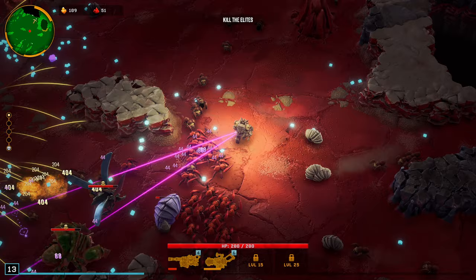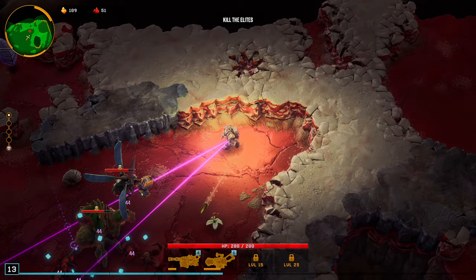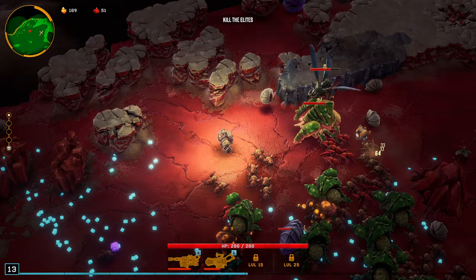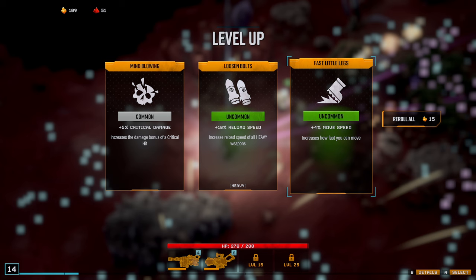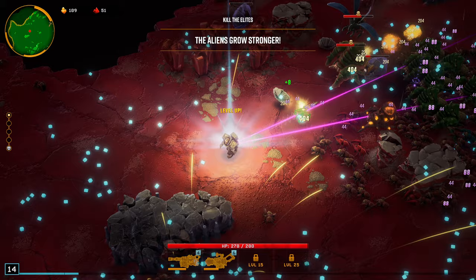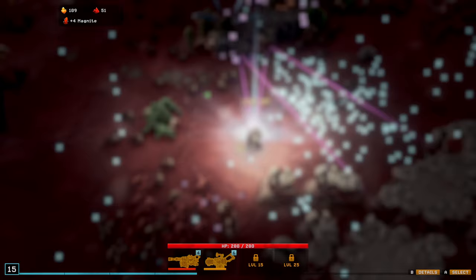At this point, we're basically just going to farm XP. Let's see if there's anything up in this corner real quick. We're just going to do loop-de-loops now and farm this XP. I'm sure there's another Nitra node somewhere. But at this point I think I just want to farm XP — that's going to be more beneficial for us.